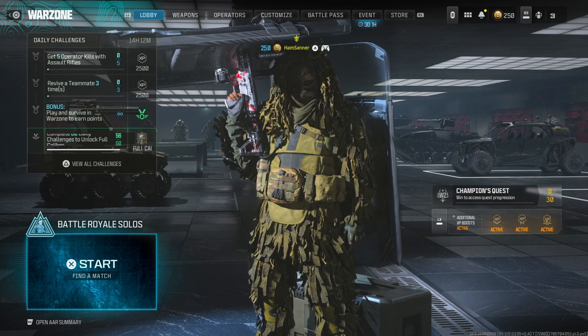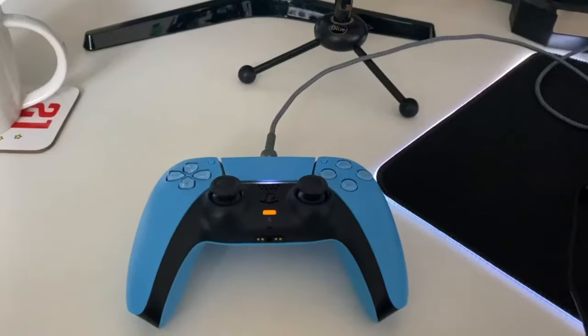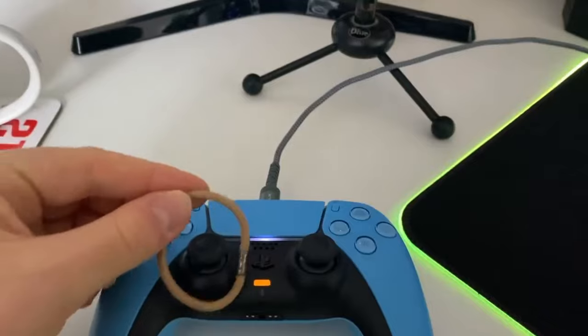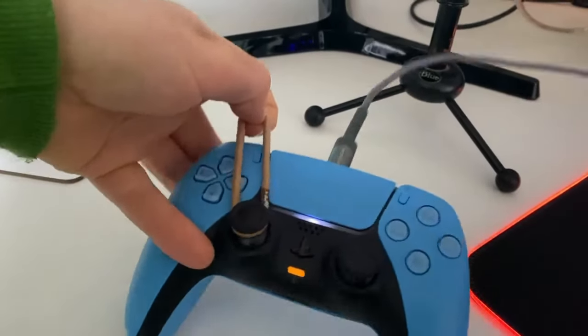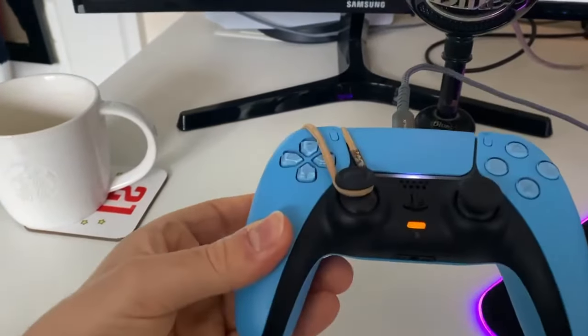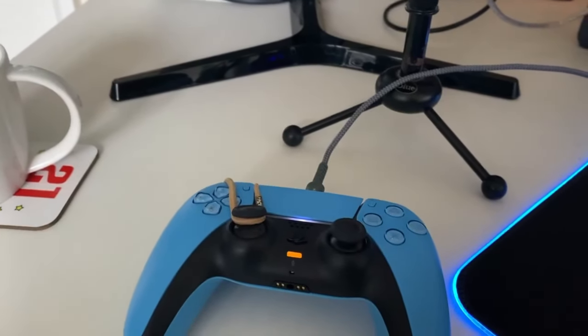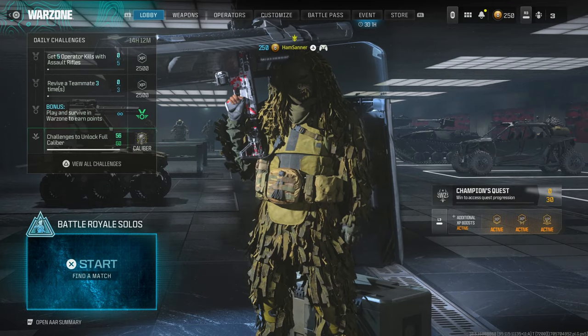Moving on to the second method, which is the AFK method — this is actually really, really good. All you need to do, as shown on screen, is you need a hairband with a controller. Tie it round between the left trigger and the left stick so you're always walking forward. This means when you're not in the room, you won't get kicked for being idle, because if you just leave your controller, you'll get kicked for not moving. But this method means you'll never get kicked because it thinks you're actually moving.